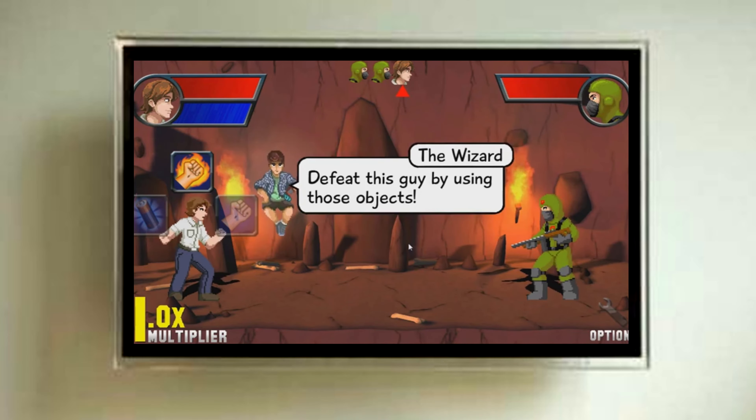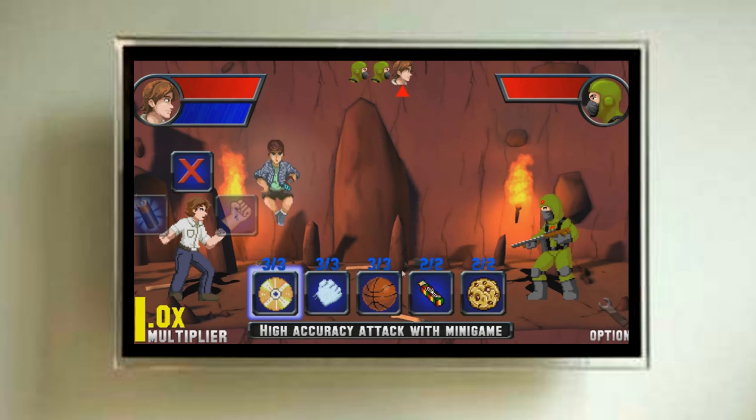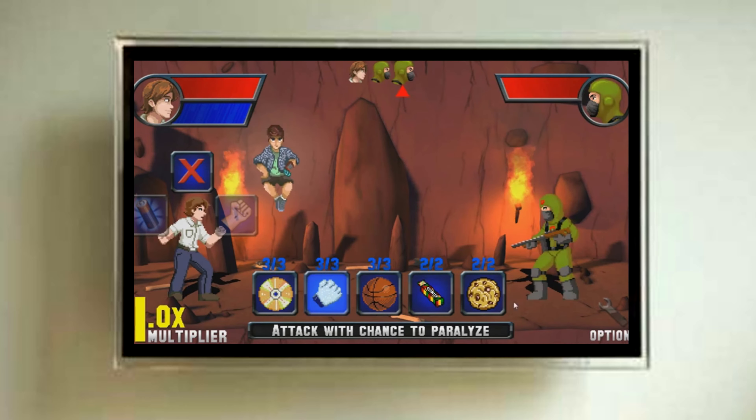Now let's look at the gameplay. The game uses traditional RPG mechanics by using a button select series once you manage to run into an enemy. Once in battle, use the stickers to strengthen your character, which you can collect in-game by entering item drop locations. The game is simplistic and has its own level-up system to allow your character to become stronger and stronger.